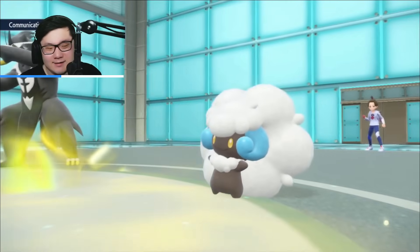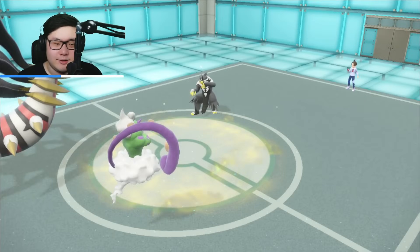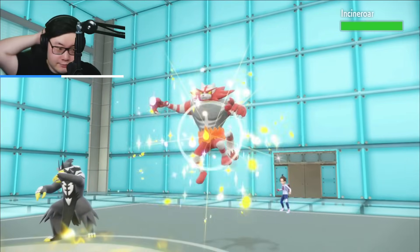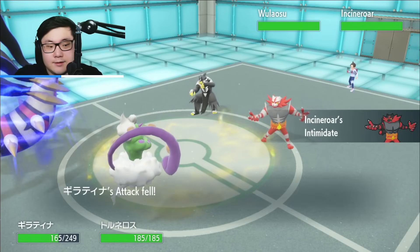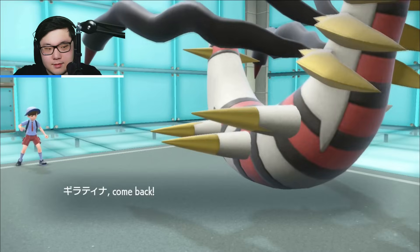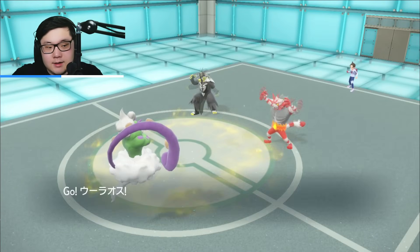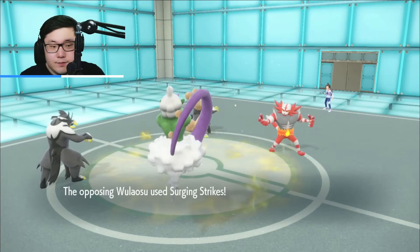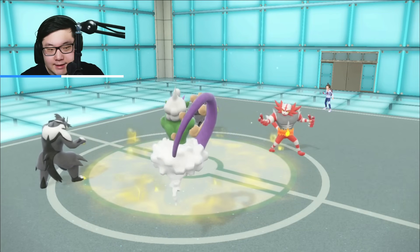Whimsicott retreats into Incineroar — interesting switch, but it works out really well for me because I can get the Tailwind momentum. Giratina swaps out into the Water Urshifu. They click Surging Strikes — it's not Choice Band, so we tank the attack just fine. If we land a Bleak Wind into Water Urshifu, we're in a really good spot.